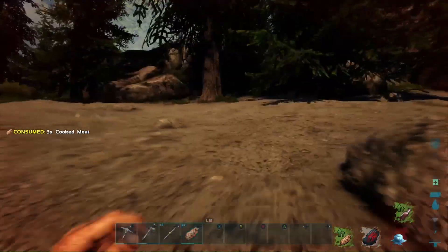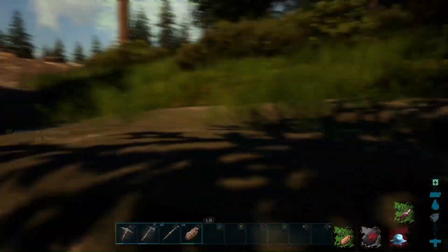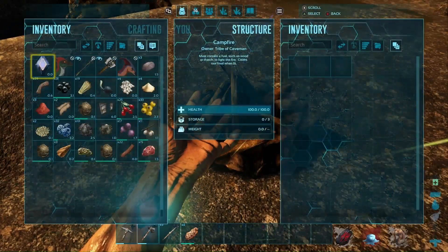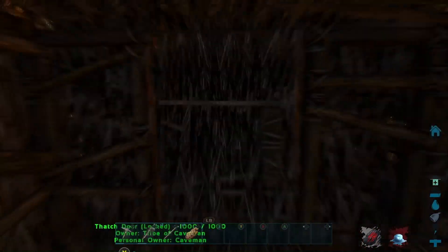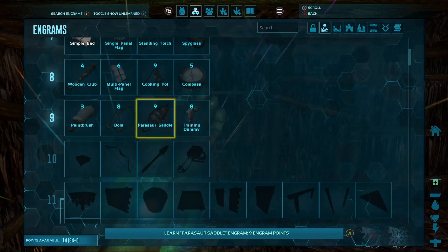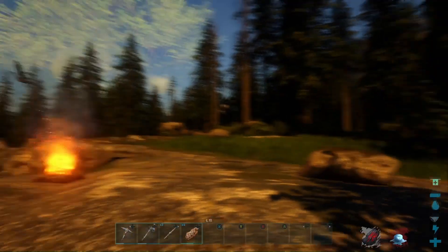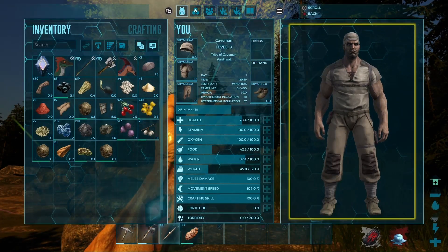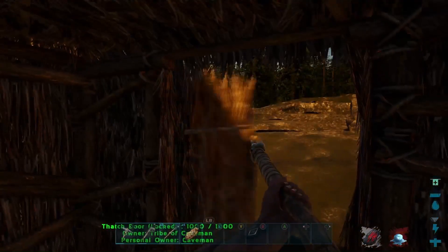Our health is not doing well after those dilophosaurus fights. I'm eating cooked meat because it improves health, but we're just not healing. We need to figure that out. Let's put more meat in the fire to cook. Let's learn bolas — that could be a good thing. It's getting pretty cold outside. The temperature is 35 degrees Fahrenheit — no wonder we're dying outside. We don't have suitable clothing for that temperature.